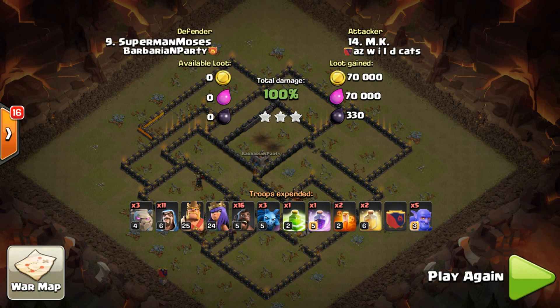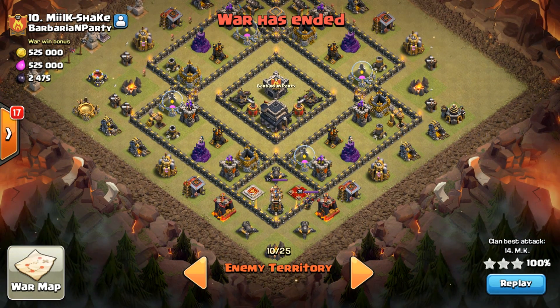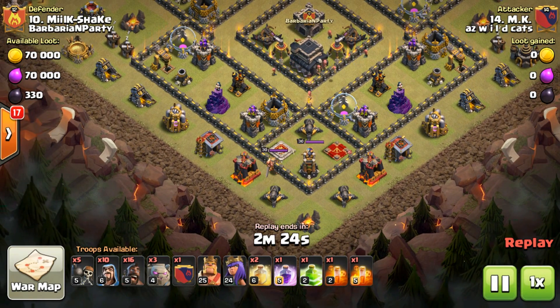Here is another Stoned GoHo attack — easy three-star with a swag at the end. If I'm nitpicking, I'll show you where I would have gone different. You've got your heroes gathered together around some defenses, a good trash ring, and troops over here. You want to get into this part of the base and then up to the CC to kill off the heroes, but he does it at the beginning and takes a lot of DPS on his first golems.